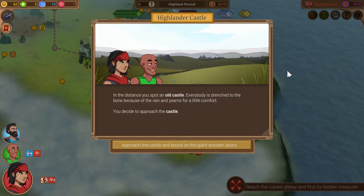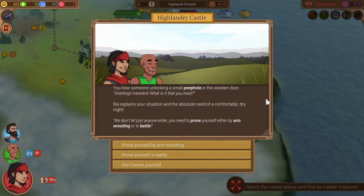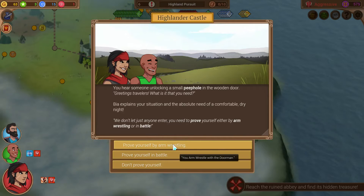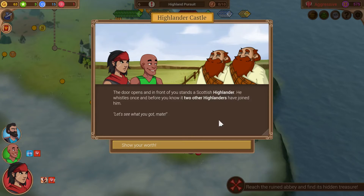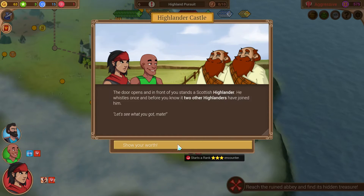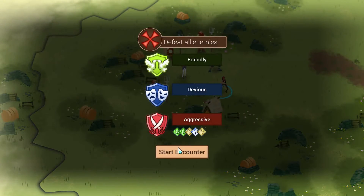It's another castle — an old castle, the type we are supposed to be wary of. But everybody is drenched to the bone because of the rain and yearns for a little comfort. We approach and knock on the giant wooden doors. Someone unlocks a small peephole and greets us as travelers. Bia explains her situation and the absolute need of a comfortable dry night. The reply: you need to prove yourself either by arm-wrestling or in battle. I'm really good at proving myself in battle, actually. The door opens and in front of you stands a Scottish Highlander who whistles and two more Highlanders join him. I feel like we've been dealing with three Highlanders over and over again since we got here.